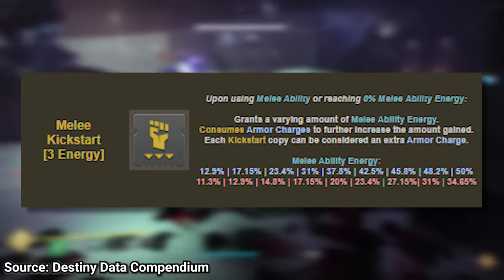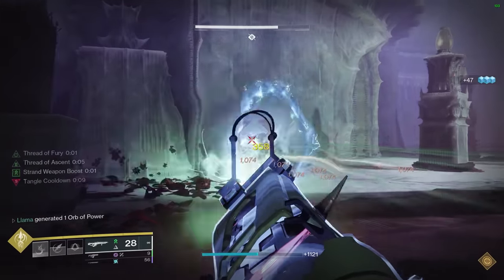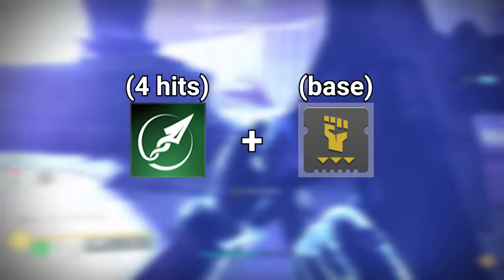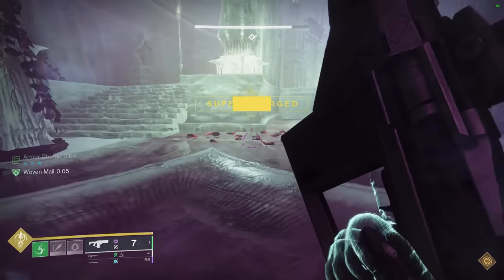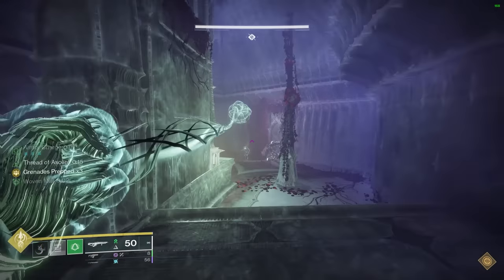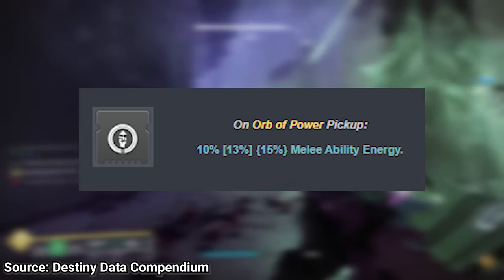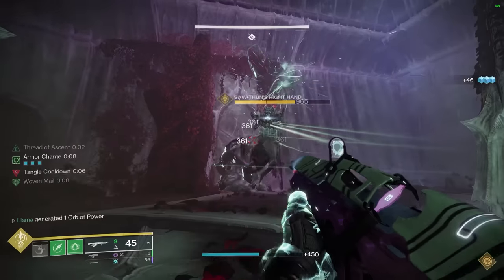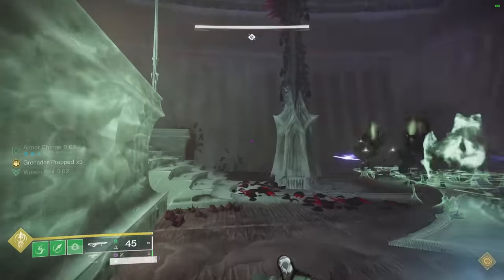Continuing this thread — at base, without any armor charge, Melee Kickstart provides 12.9% melee energy back, and if you hit four enemies with Threaded Spike, this grants 85% energy. So even without armor charge, a single unoptimal melee throw gives 97.9% of our melee back, and that last 2.1% we can easily get by either throwing a tangle, picking up an orb, and so on. So the loop really feeds itself. Stacks on Stacks is quite nice to increase the Melee Kickstart gains. Invigoration also provides a nice 10% melee energy on orb pickup. Finally, the two best mods to run on your class item are Reaper and Powerful Attraction — Reaper making orb generation incredibly easy since you're dodging so often, and Powerful Attraction for hassle-free Woven Mail procs.